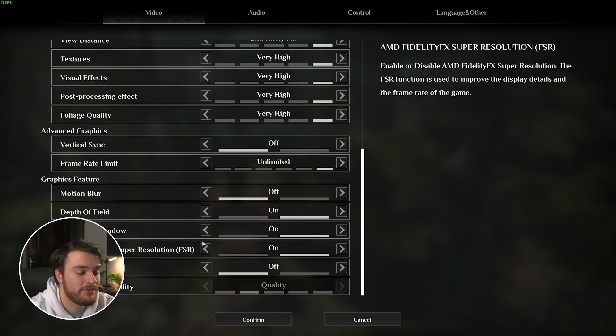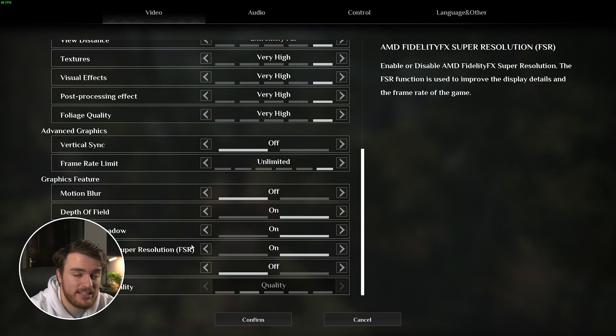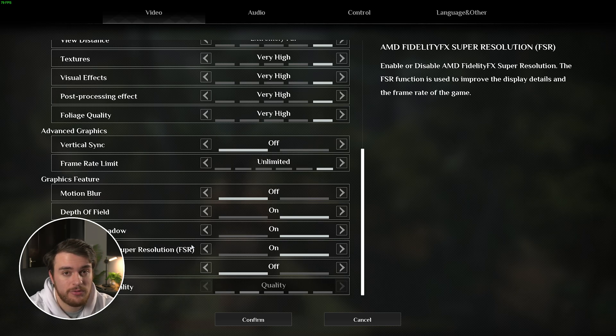Then if we scroll all the way down to the bottom, you'll see AMD FSR and NVIDIA DLSS — these are both upscaling solutions. Whichever one you choose is based on your preference and of course whether you have an NVIDIA RTX graphics card or not. FSR can be used by absolutely anyone, and essentially upscaling runs your game at a lower resolution then blows it up to fullscreen using AI, saving you a bunch of performance and getting you way higher FPS at a very small visual impact cost.